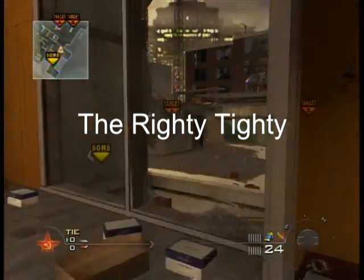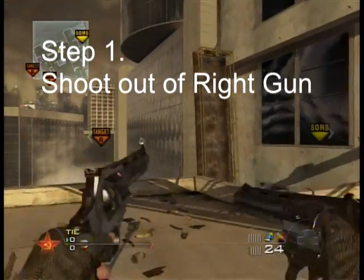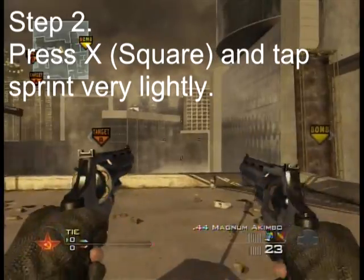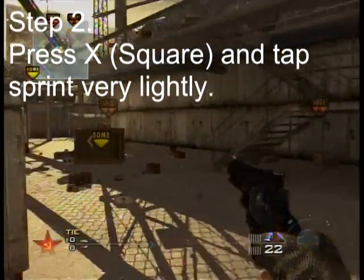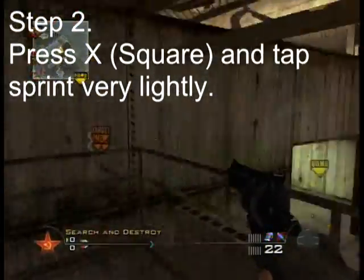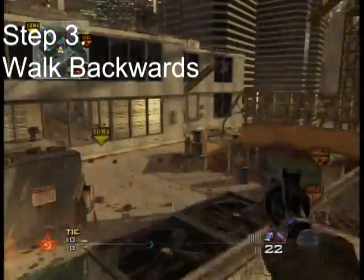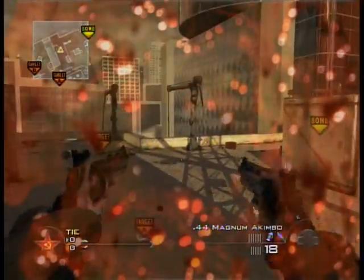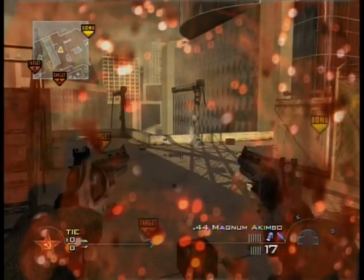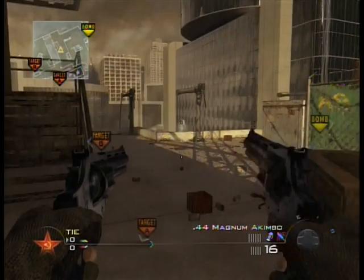Alright, so for the righty tighty guys, what you're going to want to do — you press X or square, I believe it's square, it's either square or circle on the PS3. And very lightly tap the sprint button and then walk backwards. That will lock your right gun in regular and then the left gun in running. And during the righty tighty, you can shoot and reload your other gun.